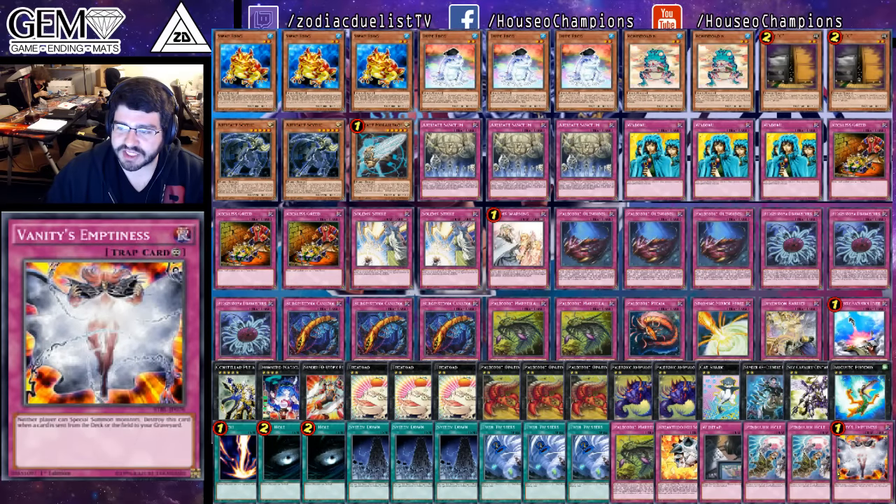Game 1 of Round 7: he goes first, makes a Toad, sets a back row and passes. On my turn I set 5 Traps, and he flips Mass Change 2 into Acid on my End Phase, and I scoop. Definitely the most interesting thing to happen all day. Round 8 Metal, 2-1 win. And Round 9 Galaxy ABC, 2-0 win.